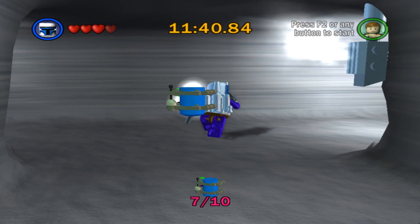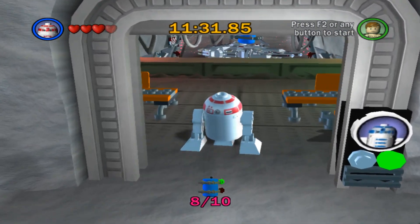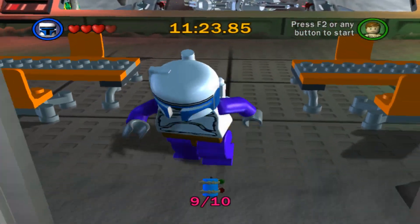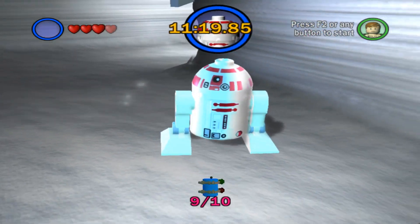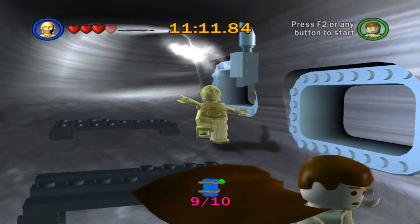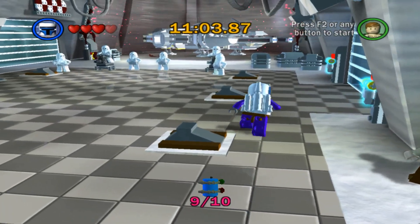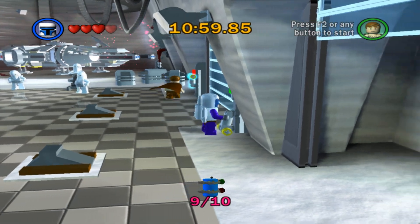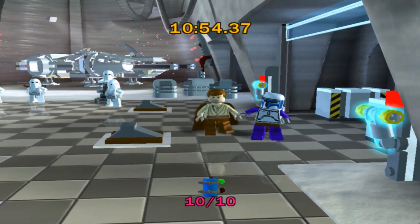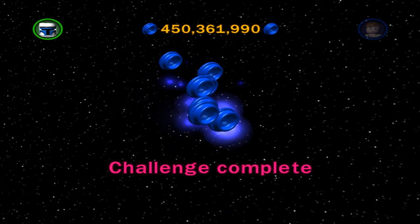We're going up here, make a right. R4 — we don't need to do that, never mind. Let's go C-3PO. Let's see him slide — come on outside. Pretty good form, actually. There's number 10. Let's see me slide in. Well, it took me a little over nine minutes — nine minutes and five seconds, actually. Challenge complete.